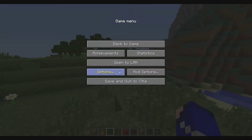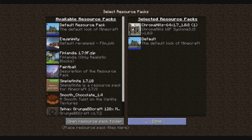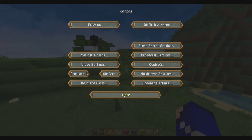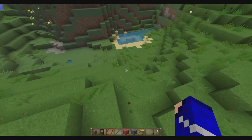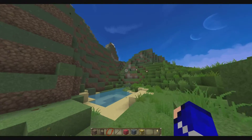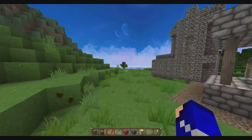So this is a default resource pack. I can also use other ones — as you can see, it looks a lot different. There are a lot of different resource packs you can use. I'm going to show you how to get one.